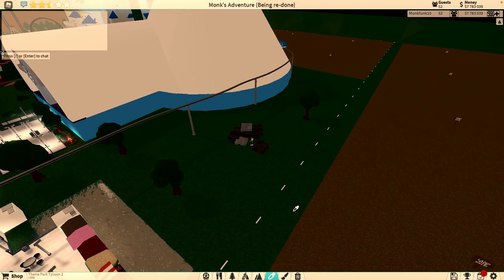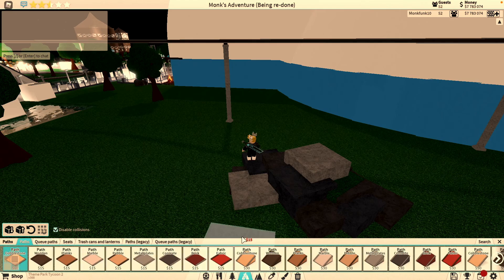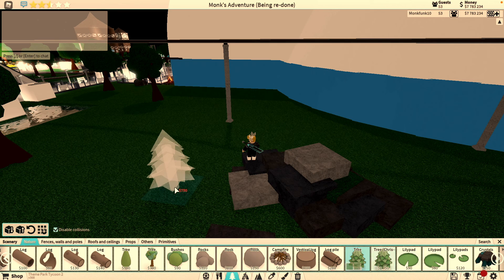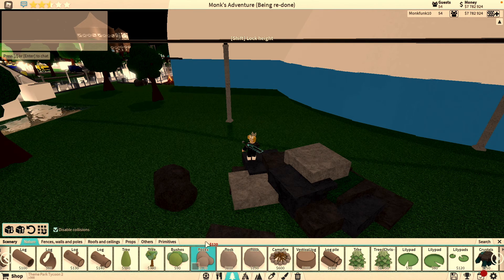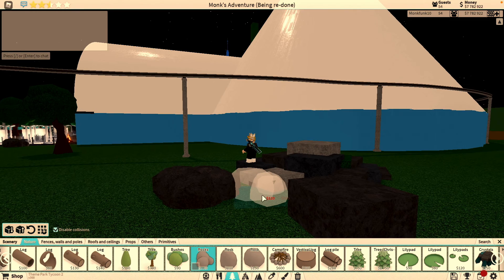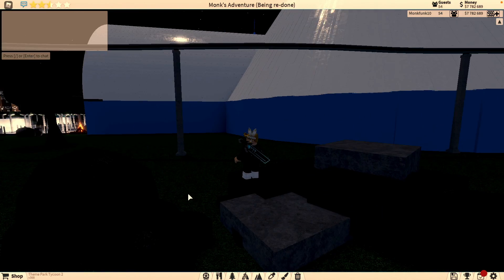That's pretty much it. You can do some different kinds of rocks — some really good stuff. If you go to the smooth rocks right here, throw them down the middle. Boom, now you just made a really cool, good-looking rock with smooth texture.